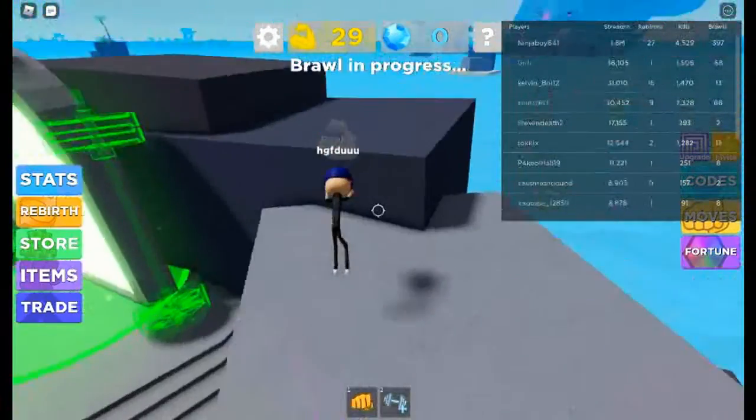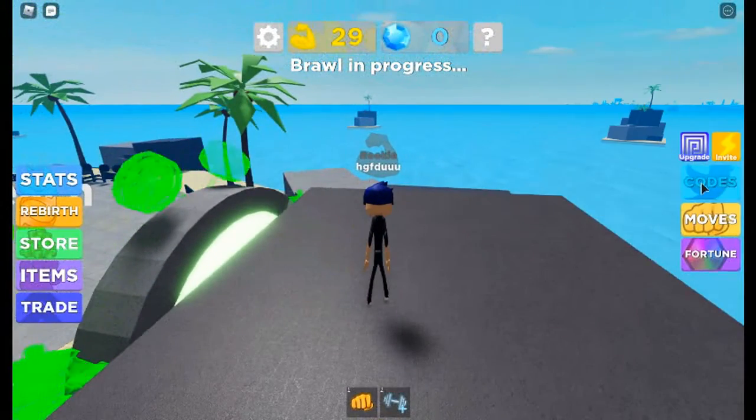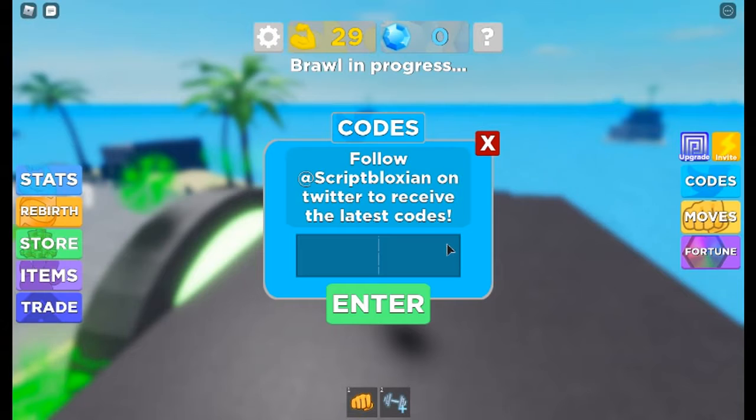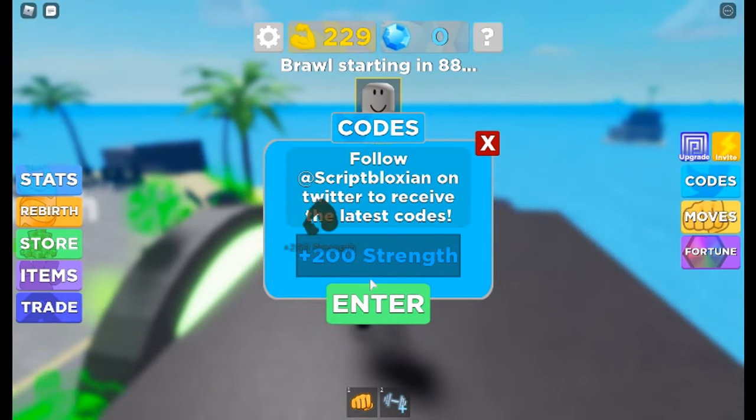Let me just put in some codes. Okay, so the first code will be 'super muscle'. And that will give me plus 200 strength. So now I have 200 strength — I'm not even at a thousand yet though.